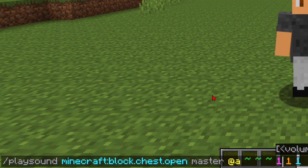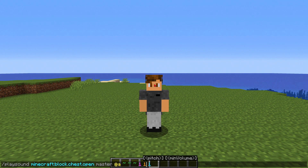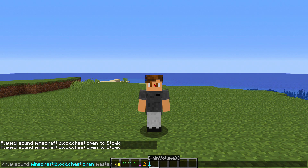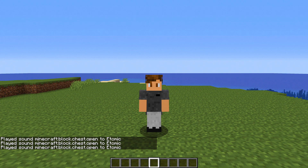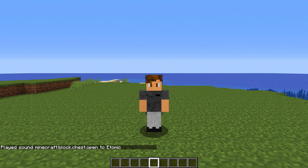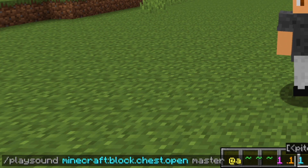If we play this now you hear a chest, but we can also change the pitch because it's funny. That sounds like a creaking floorboard. You can even lower it down — that just sounds creepy. The range of the pitch goes from 0.1 to 2; you can't make it higher or lower.